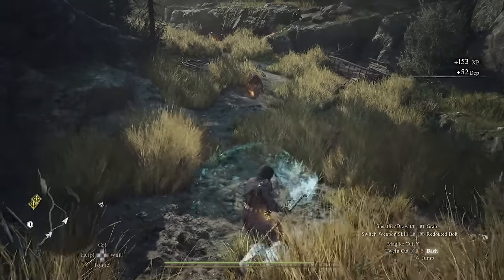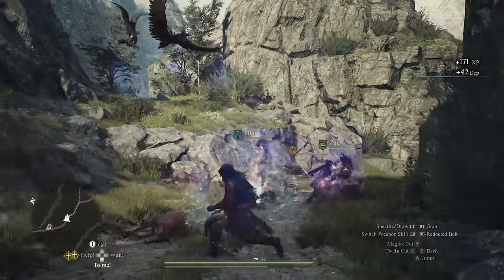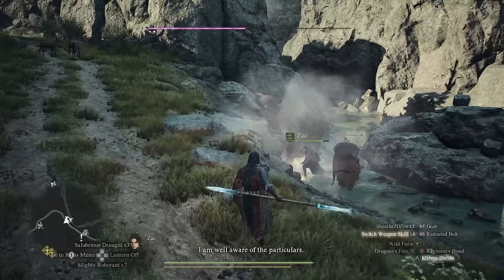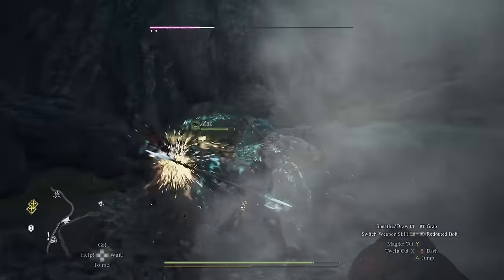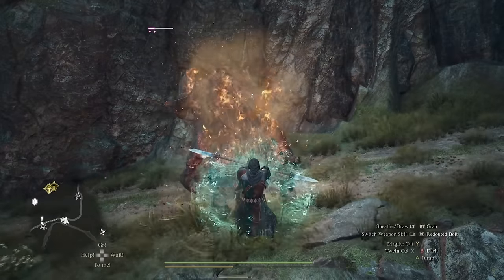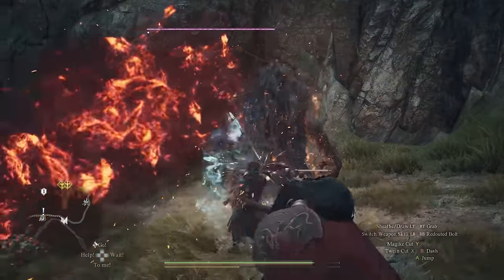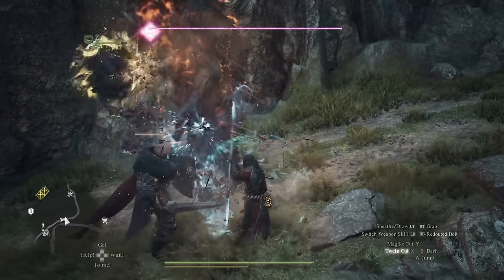To unlock the Mystic Spearhand vocation you need to progress several hours into the main story. After completing the monster culling for Captain Brandt you'll eventually make your return to Melve and discover that the village is being attacked by a dragon. After finishing the fight, look for a hooded NPC nearby by the name of Sigurd. He'll inform you that he was impressed by your skills and will offer you his teachings, which unlocks the Mystic Spearhand vocation.